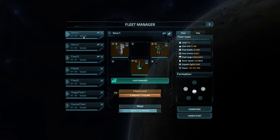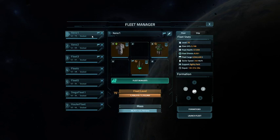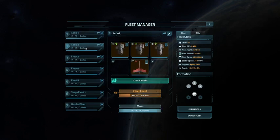Shields are much less for the Axis fleet — 8,551 versus 20,000 shields. So what we can see is the fleet bonus, which gives about 6% more shields to my Axis fleet combined with the harmonic shields. I've actually got less shields in my Axis fleet, and yet it's taking less damage — less than half the amount of shields.